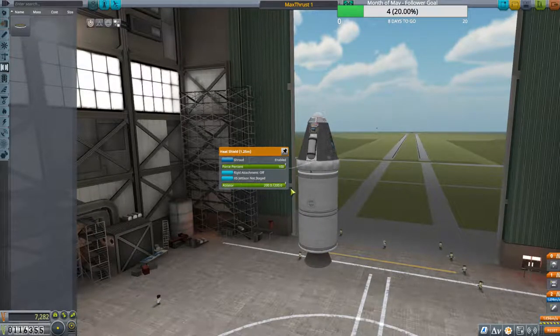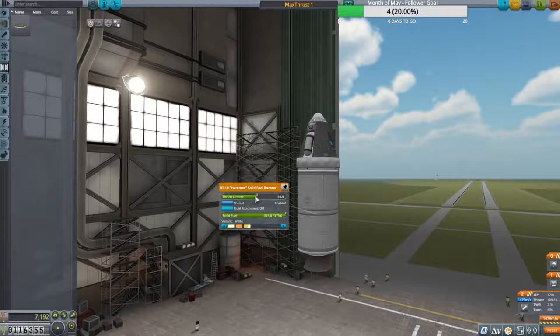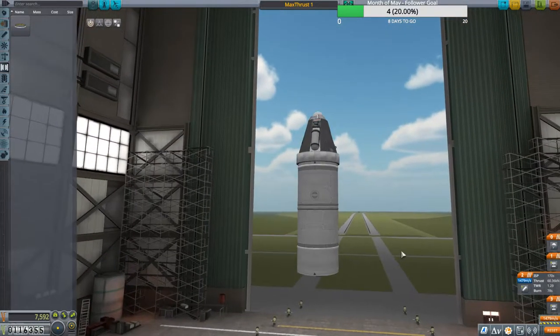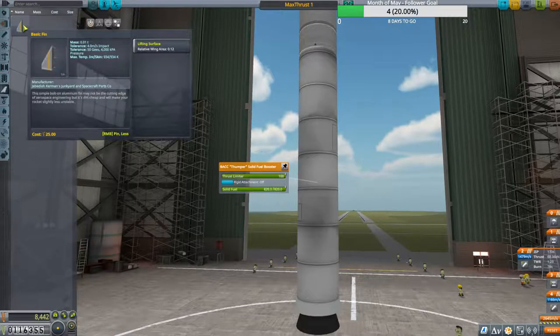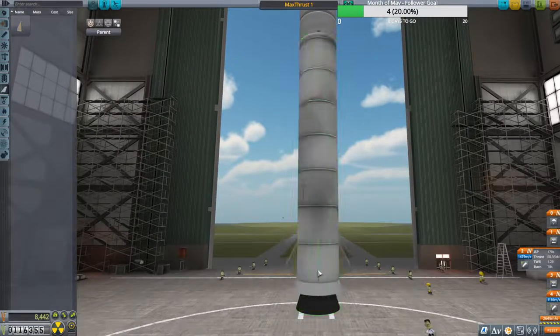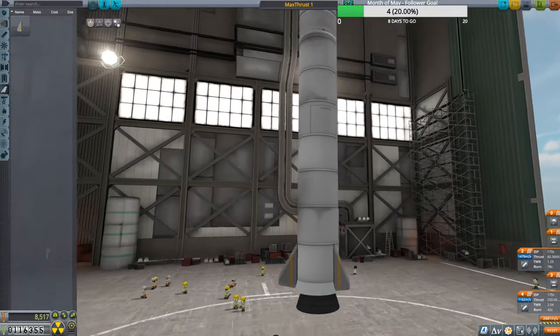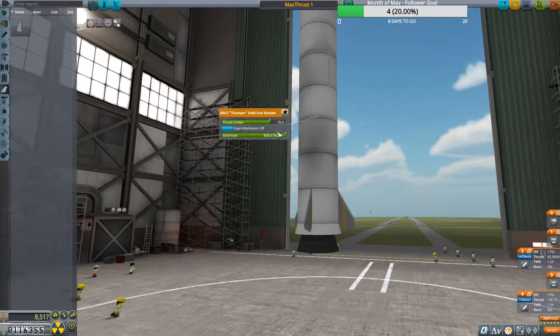Also look at your thrust-to-weight ratio — we don't need to be that high. We're going to be in the higher atmosphere when this engine fires so we don't need a lot of power. I'll add the decoupler and put the Thumper on here. This has no control so we'll put some fins on to help stabilize us in the thicker atmosphere. We're at 2.4 thrust-to-weight, which is two times the strength of gravity — let's bring that down to around 1.4 to 1.5.